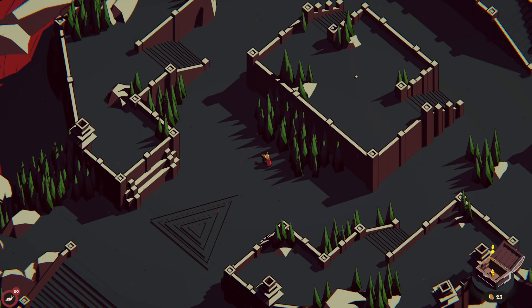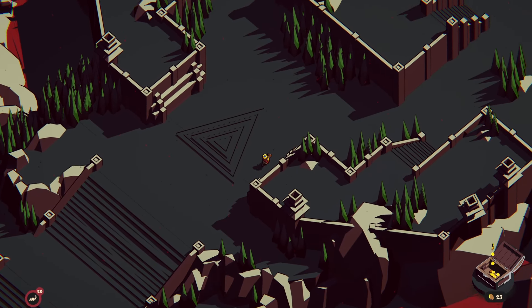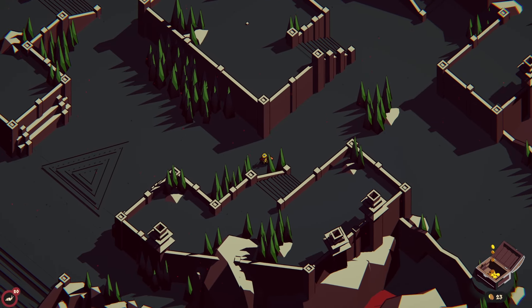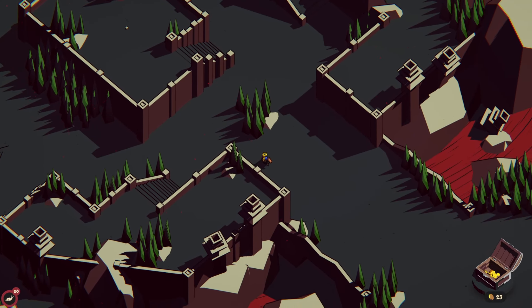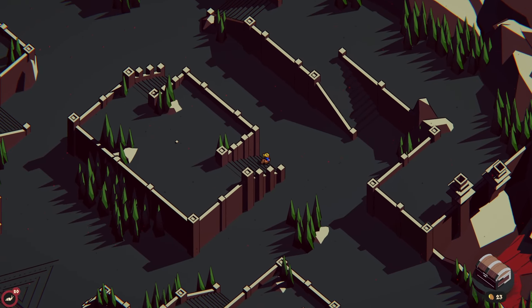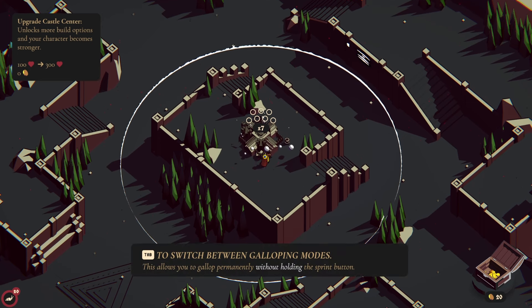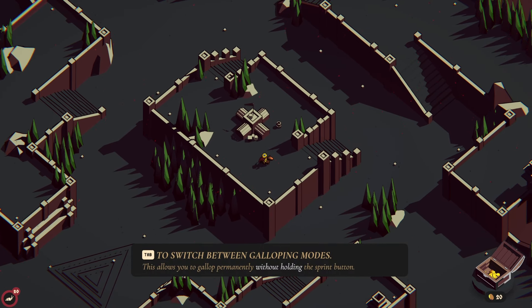Let's go in and see what we're in for. Alright, look at this map. We have like a blood river — or is that lava? There is ash falling from the sky. Are we on a volcano? Also, tab to switch between galloping modes — this allows you to gallop permanently without holding the sprint button. That's very nice.